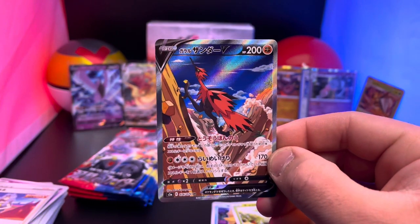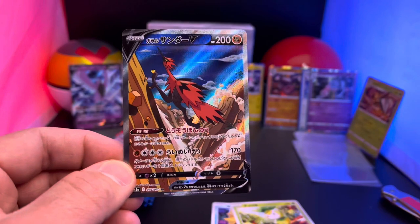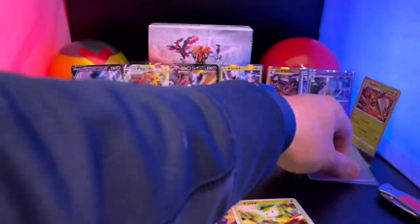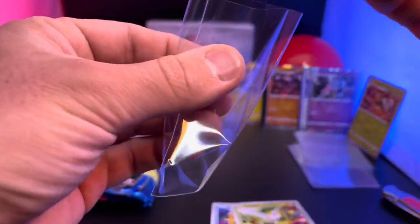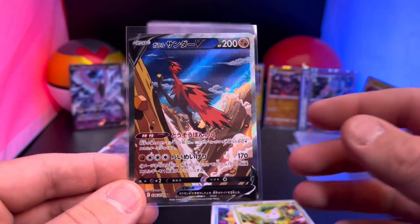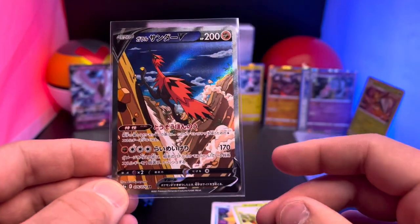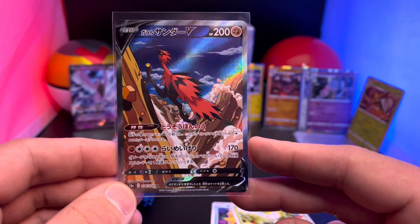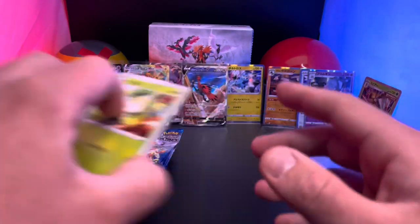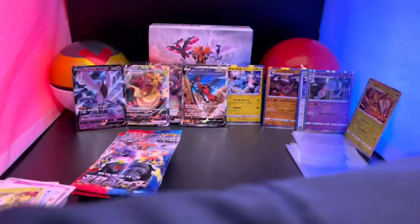Oh my gosh, we did it! We hit the alternate art of the Galarian Zapdos! There it is — Galarian Zapdos alternate art! Oh my goodness, the secret rare — I talked about it and there it is! Let's sleeve it up — that is a gorgeous card! It's like a road runner running up that hill. I think the Galarian Zapdos doesn't fly — he actually runs! Beautiful card — alternate art Galarian Zapdos V. I'm so happy we hit one of the birds!